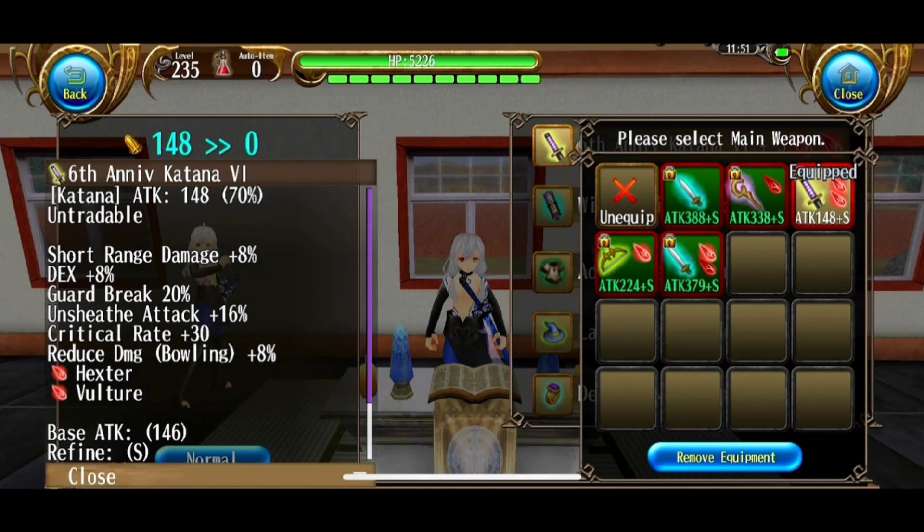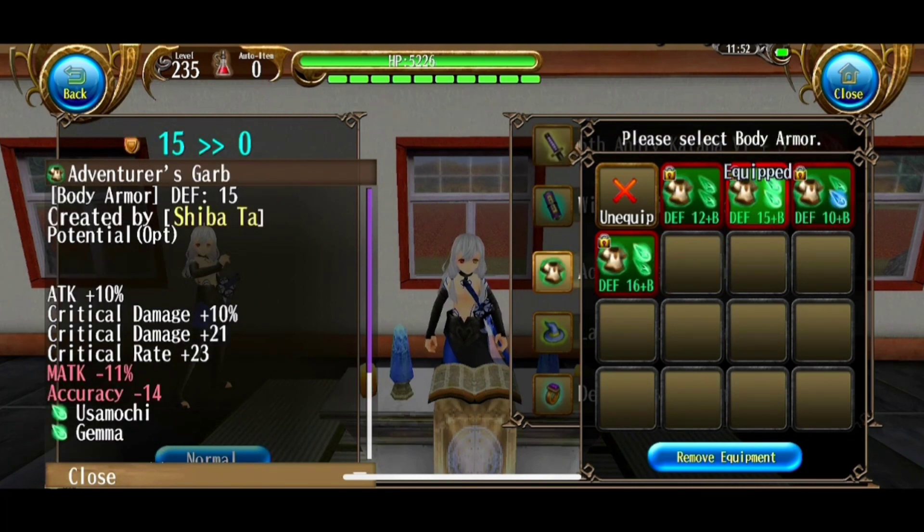Some also add attack speed to the list of important stats for katana, as it also contributes to your damage output. A mistake I see very often in the katana community is over-focusing certain stats. I see some players that over-focus on short range damage or unsheathe attack, when really you just want a balance of all of the stats so you can stack those multipliers better. Do check out Khorin Club's stat calculator — you can determine if your build may need changes based on the stat balance. Typically when balancing your stats, you want around 150 unsheathe attack, 190 critical damage, and 120 short range damage. That's the sweet spot that I find personally.